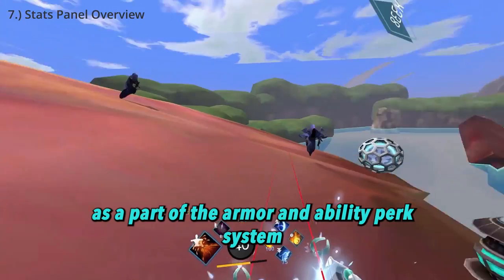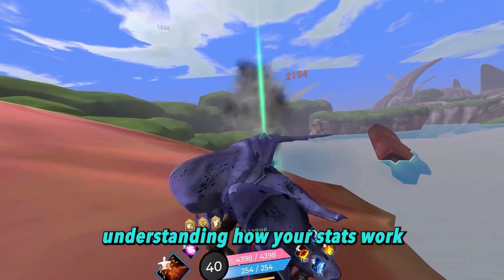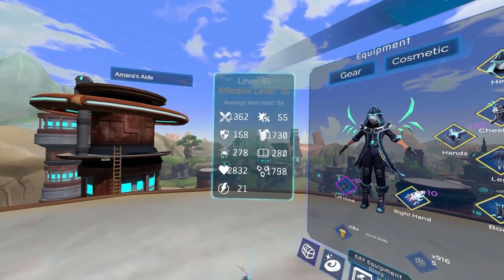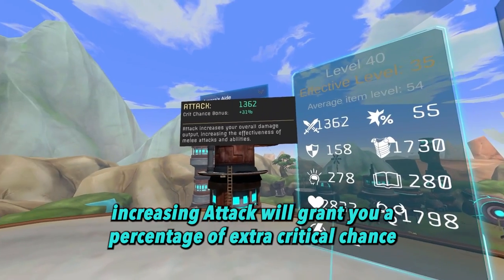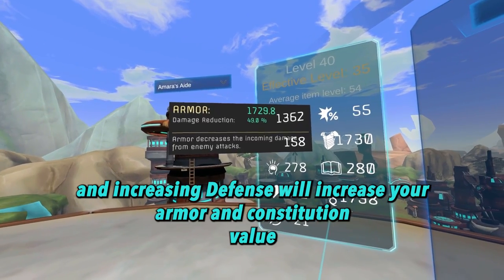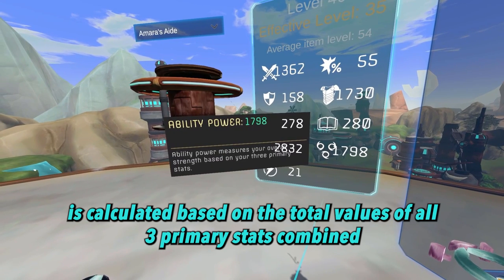As a part of the armor and ability perk system, Zenith provides an easy way to see your current character statistics using the stats panel to the left of your main inventory screen. Understanding how your stats work will improve your overall experience with your chosen subclass. Each of your subclasses best utilizes one of three primary stats: attack, affinity or support, and defense. Increasing attack will grant you a percentage of extra critical chance. Increasing affinity affects your maximum mana pool, and increasing defense will increase your armor and constitution value, which gives you extra bonus health.